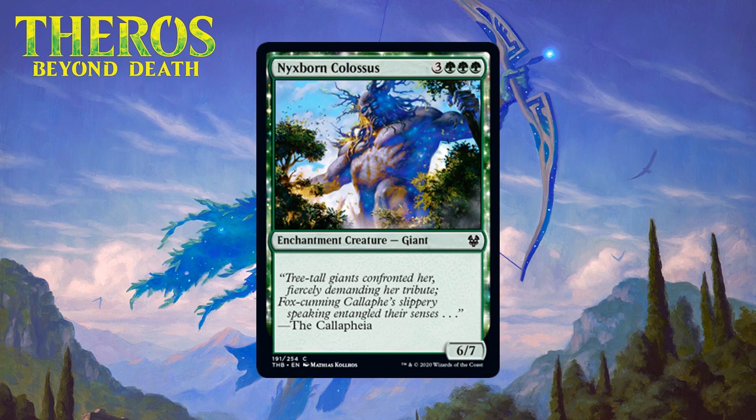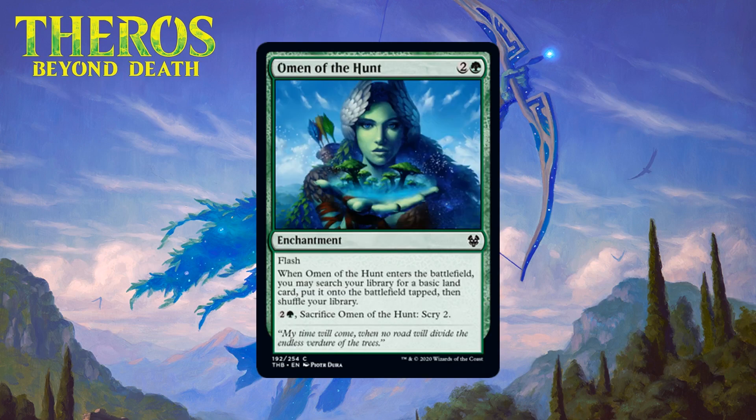Next up we have Nyxborn Colossus, which for three generic and three green is a 6/7 enchantment creature giant at common. A six-mana 6/7 is a pretty boring creature, but one that you would play in your green decks if you need a fatty. It comes with the additional upside of being an enchantment and contributing three to your devotion to green. You'll still probably cut this a decent chunk of the time since it's nothing more than a big vanilla creature, but you'll play it enough — I think it's a C-.